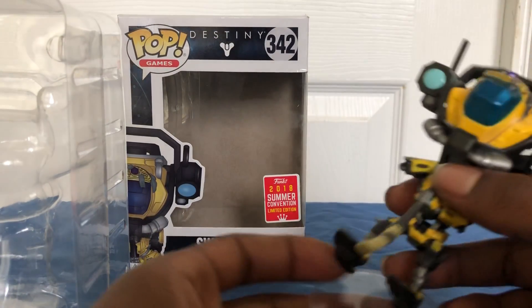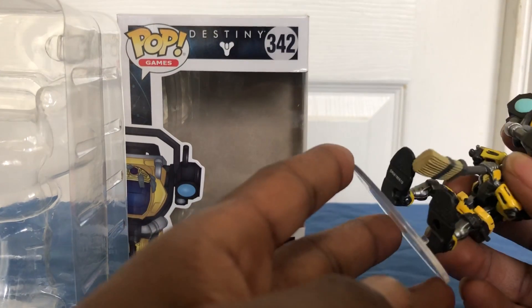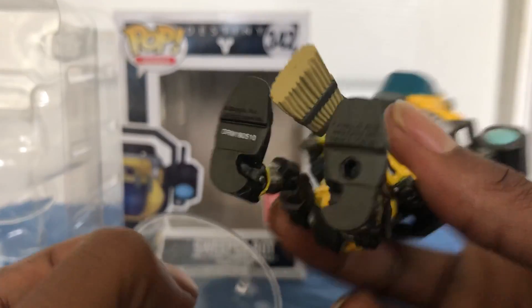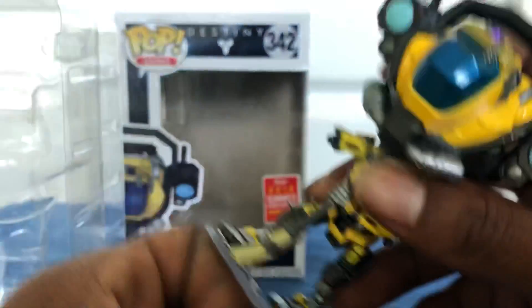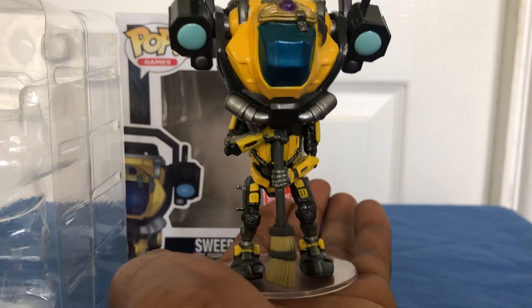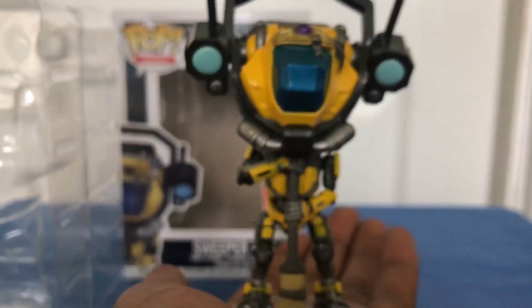Let's try to put him on this little stand and see how he fits. It's just a standard plastic little stand with a little thing for his foot at the bottom — he has a hole in his foot for it. Boom. Look at that. That's nice. I really, really like this Funko.